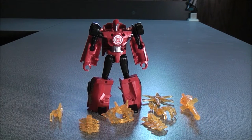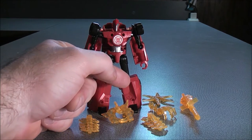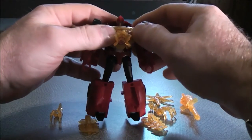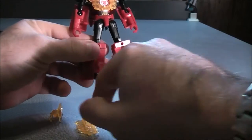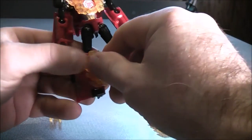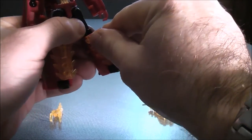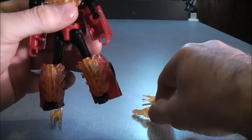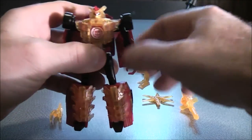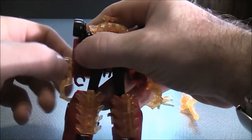Sideswipe comes with a bunch of accessories you can attach onto him. There are two holes at the chest, a hole on each side of the arm, and two holes in each leg. You can take the chest guard and plug that on, then bring the face mask up. With the leg guards, you need to use a little bit of force to plug them on — do the same with both legs. Then take the claw pieces and plug them onto the sides of the arms.